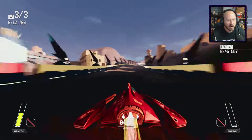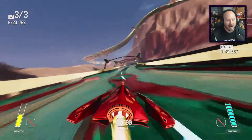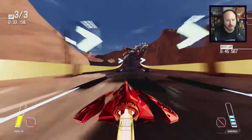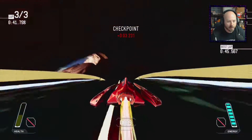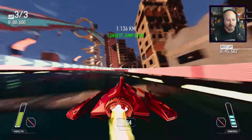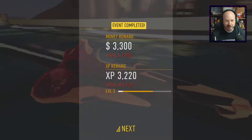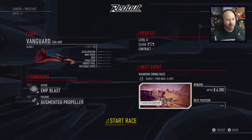I thought it said we were done — my mistake, I did not see the three laps. We're definitely going to be behind our best time for slowing down. We can at least try for a longer jump this time. We beat our previous jump! Best lap is 45.5, which means we're going to get a silver because we're just a smidgen over the gold. I like that the game tells you where you're at, how you're doing, and gives you the times up there so you know exactly what you're shooting for.